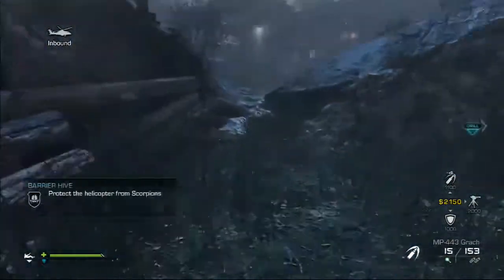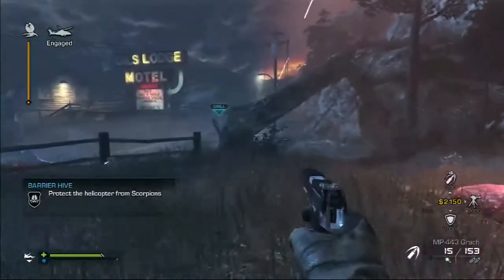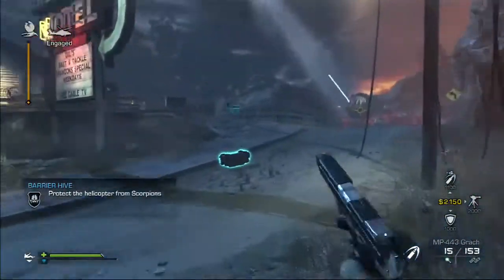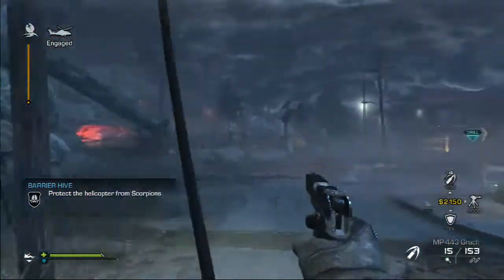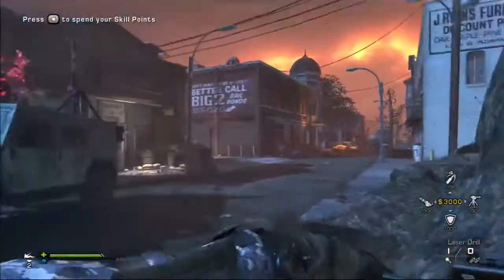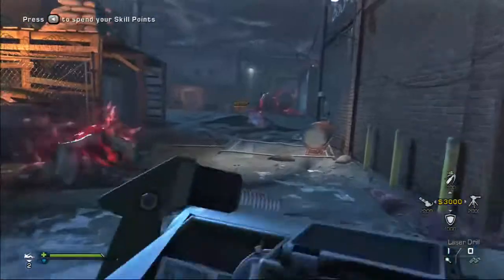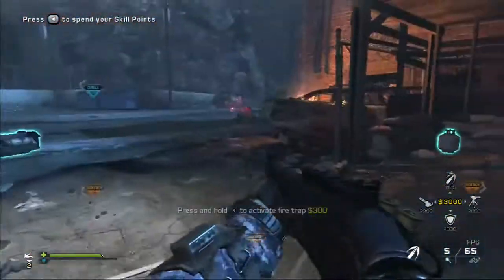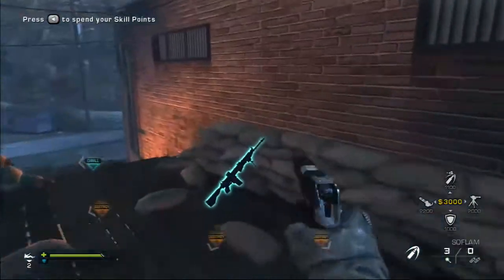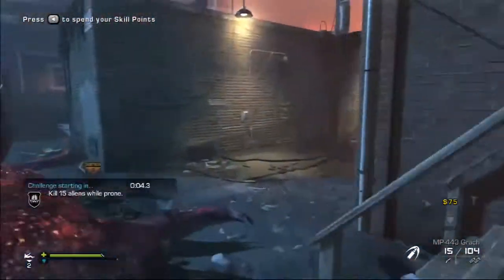The next hive is the barrier hive with a helicopter — there is no challenge for this one, just protect the helicopter from scorpions. I would throw a sentry gun in the upper right-hand corner up there. I'll go over that more in detail later. Also a side note: the best gun in the game, in my opinion, is up here on top of this ladder — as long as you're not using pistols only. It's a light machine gun worth $3,000 and it's probably the best gun there is.